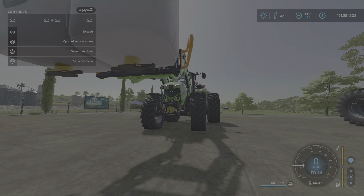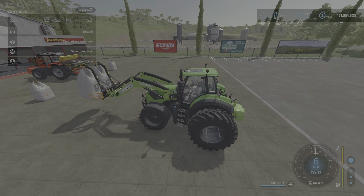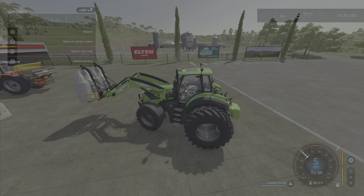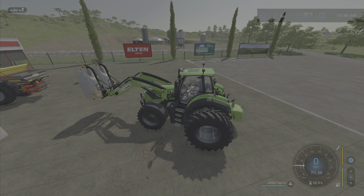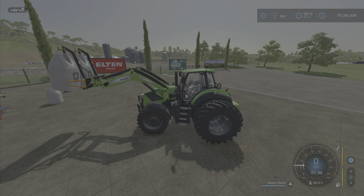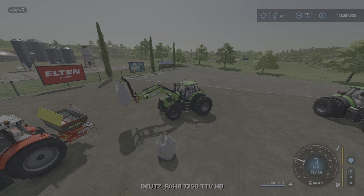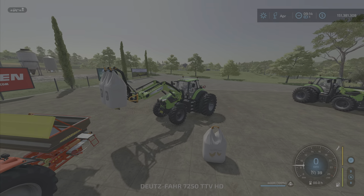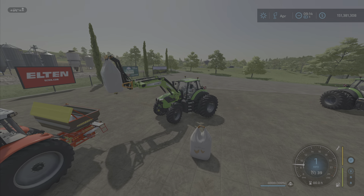Let's run over to the dual bag lifter because that's a little bit more tricky. Everything else is the same — same vehicle, same setup. Hook it up, and it will pick up one bag and the other. There we go, so as you can see I'm lifting it.